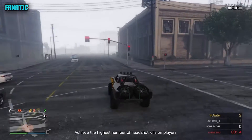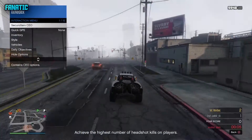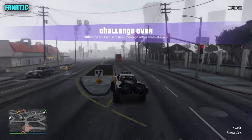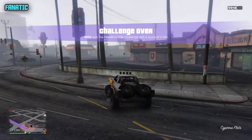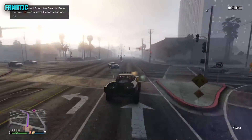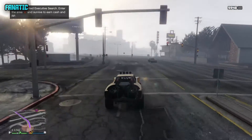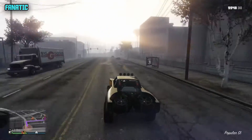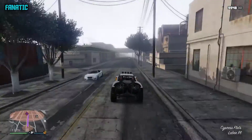Number two is VIP work. You can do this between the motorcycle club, the crates, and the vehicle cargo missions. Go into the action menu, select Secure CEO, and choose whichever mission you want. I enjoy Executive Search — I think it's one of the best and most fun ones. All you have to do is hide in the little circle they give you. You can do this in between each activity. You get 25k for doing it, which is really good.